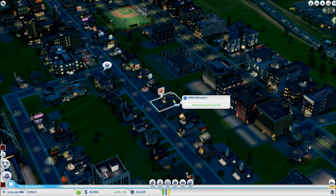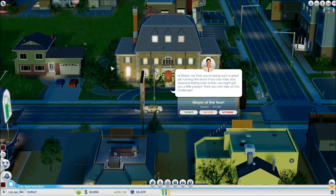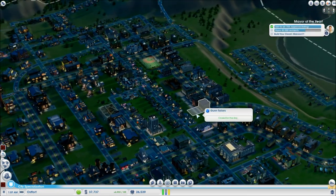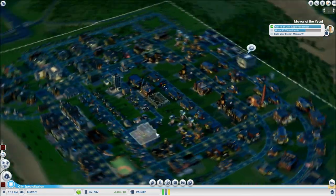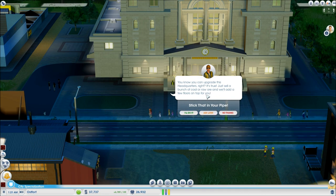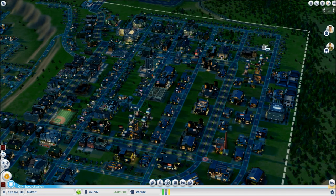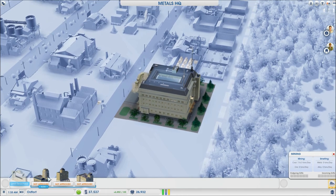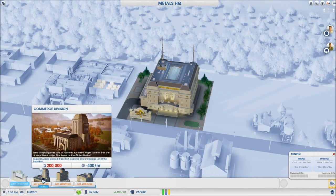I think some of these just don't have the room to really expand. Let's up my approval rating a little bit more. Oh, a mansion? Goodness. 350,000 in daily profit? Good God. So, commerce division to sell stuff — for trade port, coal and raw materials. The commerce division is also for oil and trade and stuff like that.